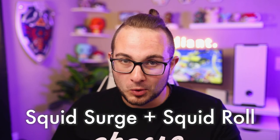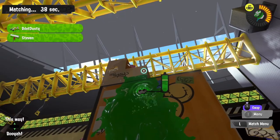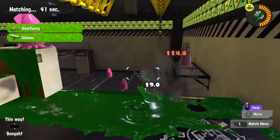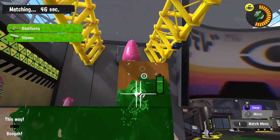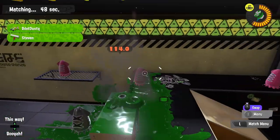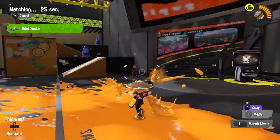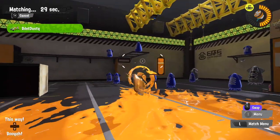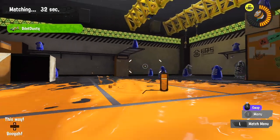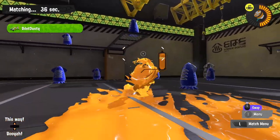It is important to master the squid surge and the squid roll, both new to Splatoon 3. Squid surge: while climbing a wall, hold B and you'll see your inkling's eyes bulge — let go and your character jumps into the air. This is super helpful if an opponent is on top of a structure — you can sneak up, squid surge, and take them out. Squid roll is sort of like a backwards jumping Mario: if you're going one way, flick the left analog stick the other way and click B, and your squid will jump into the air. Mastering these movements will make you a much better player.